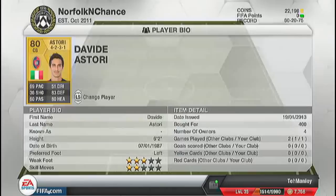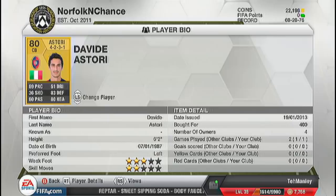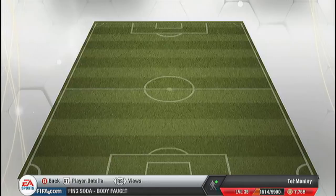He's got 69 pace, so it's not too great. He has got 83 defence and 80 heading. He plays in the Serie A, with 3-star weak foot and 2-star skill moves. He's 6-foot-2, so with the 80 heading he should be alright in both boxes. And he only cost me 300 coins.